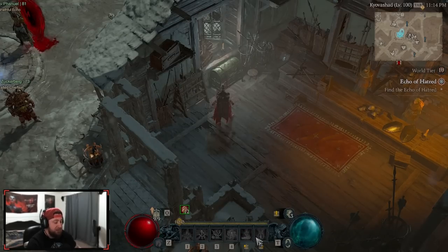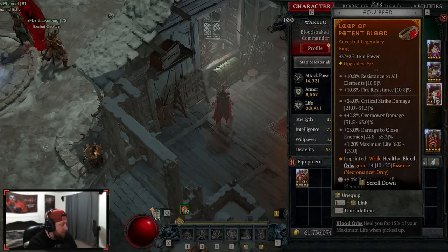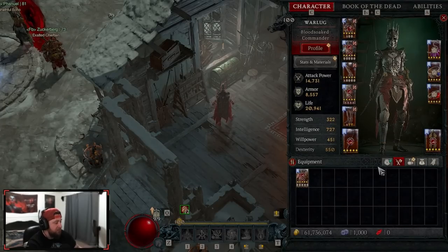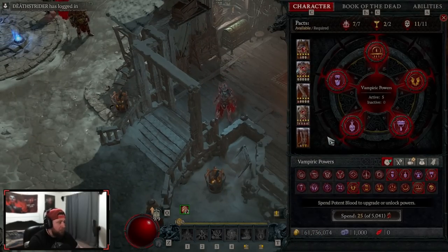There will be instances where hemorrhage comes in, but we mainly get to constantly keep our essence full. The second ring is Potent Blood — whenever we're healthy and pick up blood orbs we get 14 essence. Picking up blood orbs while healthy keeps our essence even more full. Those are the core gear pieces — now let's go over vampiric powers.